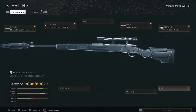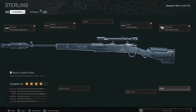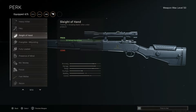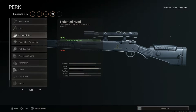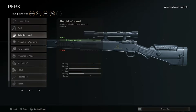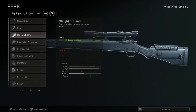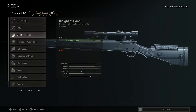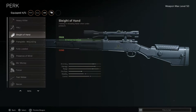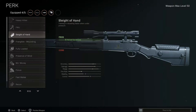There are three different options in this video. Number one: Sleight of Hand. What does it do? Obviously it increases your effective fire rate because you're reloading a lot faster. So if you're planning on playing Rebirth where you're constantly shooting and you think that little bit of extra reload quickness is going to help you out, throw this bad boy on.